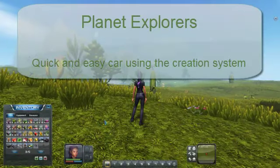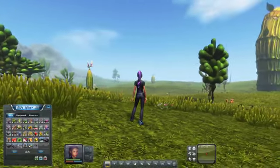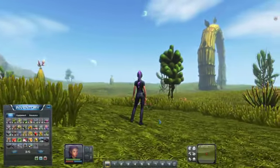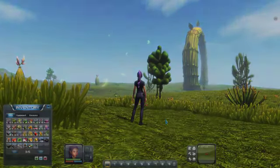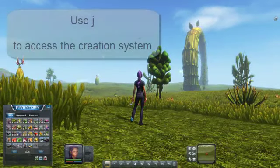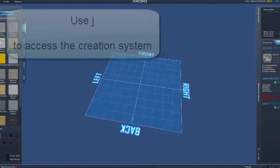Welcome to my video, Planet Explorers, and how to use the creation system to quickly make a car. You're probably on the storyline and you've been told you need to make a car and take a passenger. This is the way to quickly build a car so you don't waste any resources experimenting yourself.